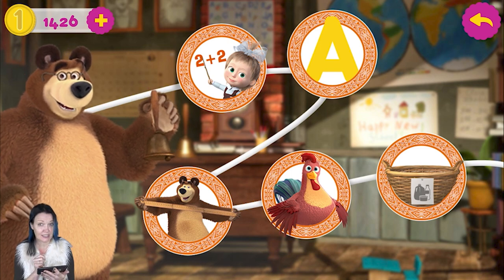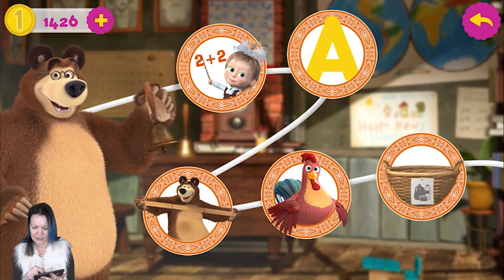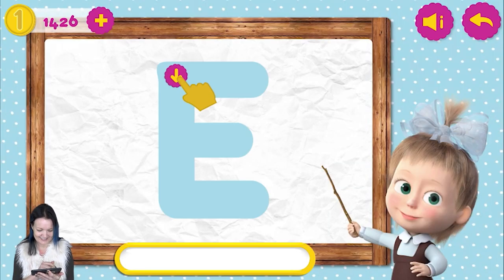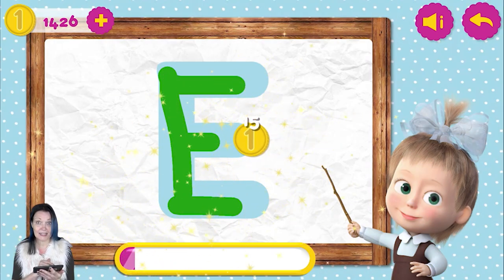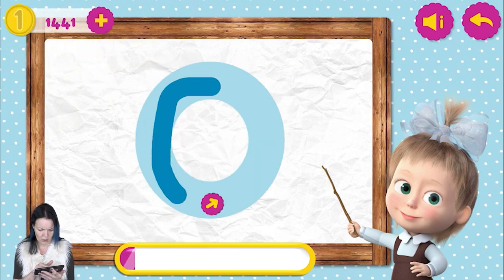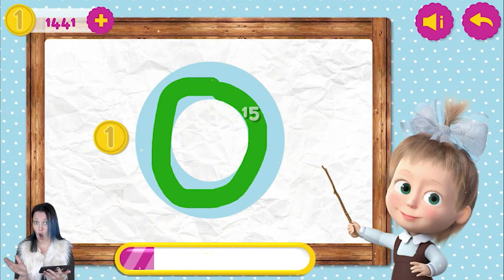Let's play with the letters! How do you agree with me? Let's go! Do you know all the letters and numbers? Now you can learn them with Masha! Follow the points and trace the letters with your finger! Let's try! It's a letter E! It's a letter O!